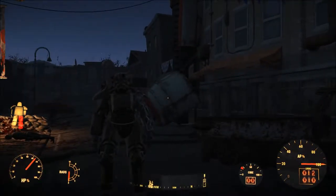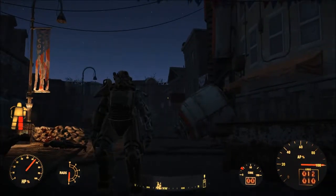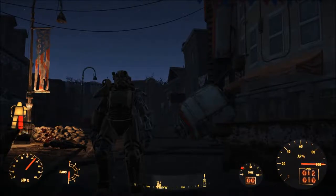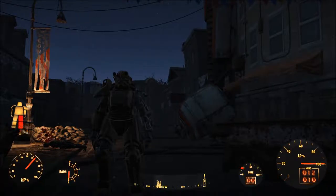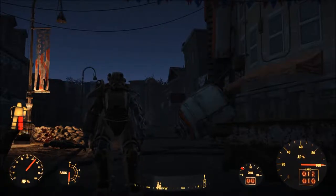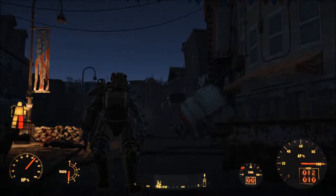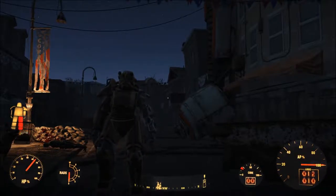Anyways, before we get into this and go see what Preston wants, let's talk about a couple of new mods. First, Snappable Junk Fences — that is a brilliant name for a mod and it's really going to be useful in settlement building. And then the next one is the NCR Ranger Veteran Armor, which is a craftable set at the chemistry station. Hopefully we'll be able to find or make a set of that, though the requirements are probably pretty high above my level, so maybe down the road. It would be a really cool look.